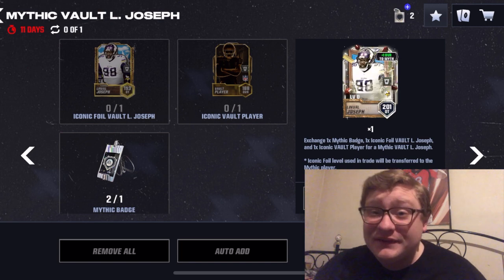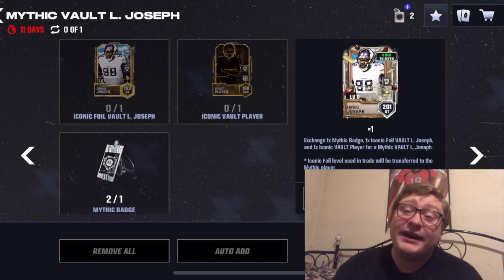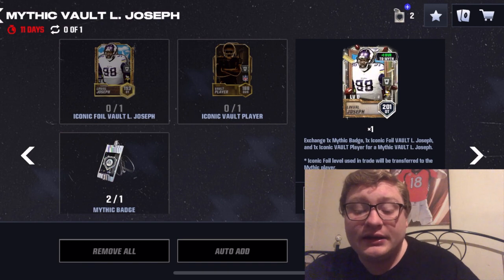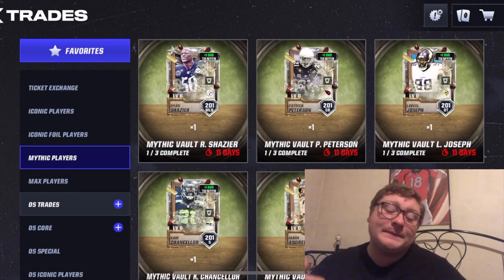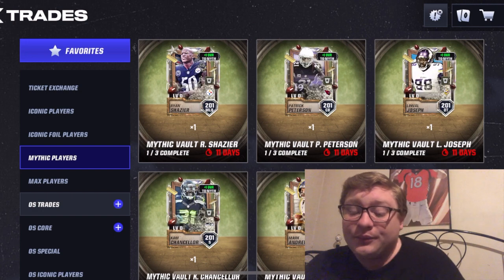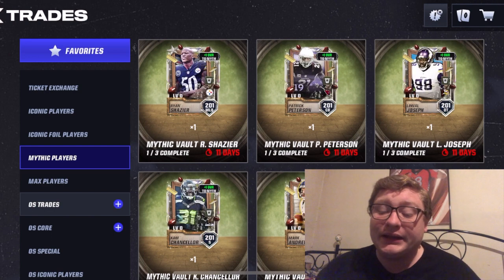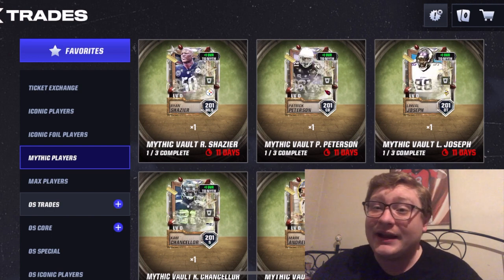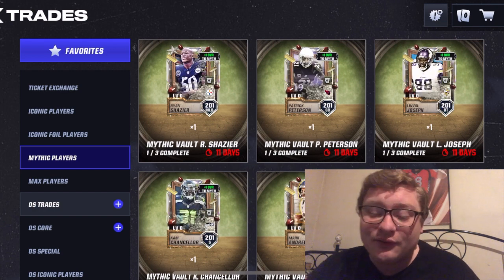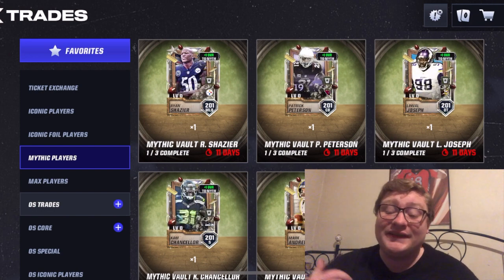Now, to get any of these three guys, you need one iconic vault player, one iconic foil vault of that specific player, and a mythic badge. If I had to go for one of these out of the three that we've seen today, I would probably go Patrick Peterson. Ryan Shazier would be great — it would be a fun gameplay. I've already got an iconic player on my defensive line, so Linval Joseph I might not go that route. I need some help in the secondary, and Patrick Peterson's stats, especially that speed stat.